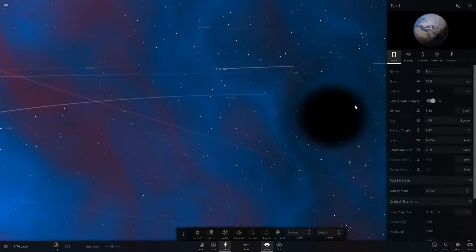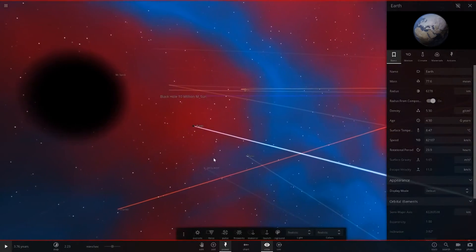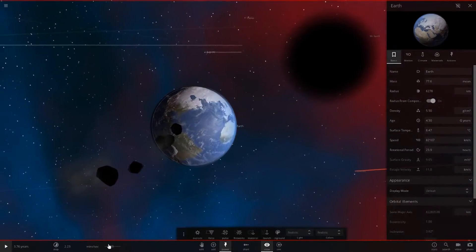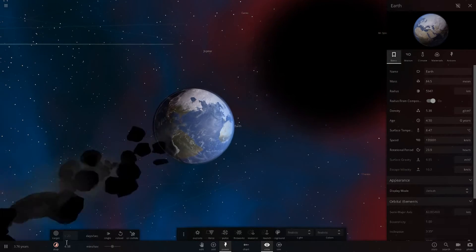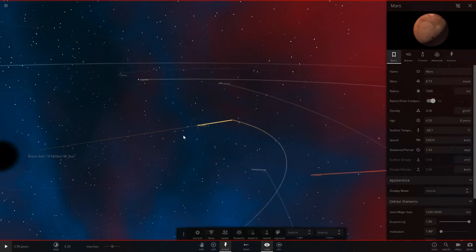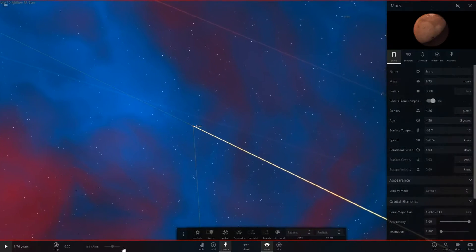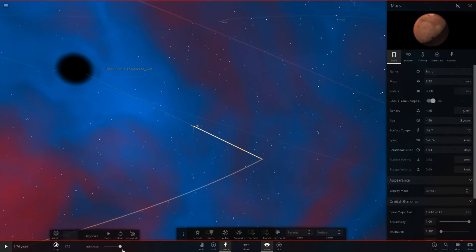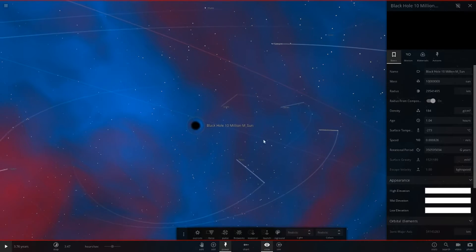Earth is up next on the kill list. Earth has already been shredded apart as well — us earthlings won't be doing too good. I need to be very careful of timing because if it gets too close it just gets pulled in so fast we can't even catch it.